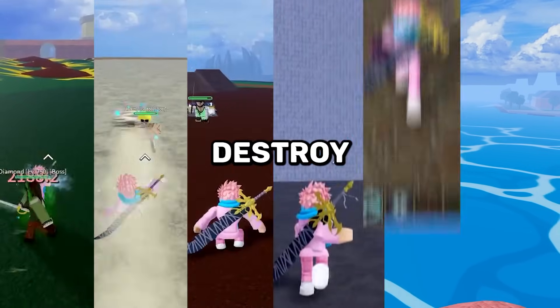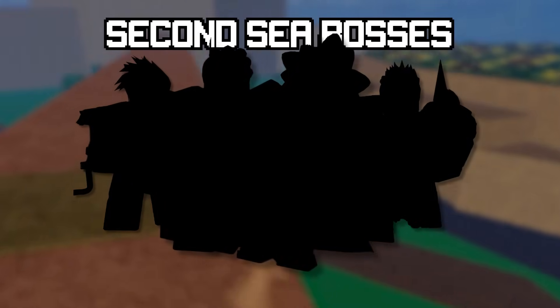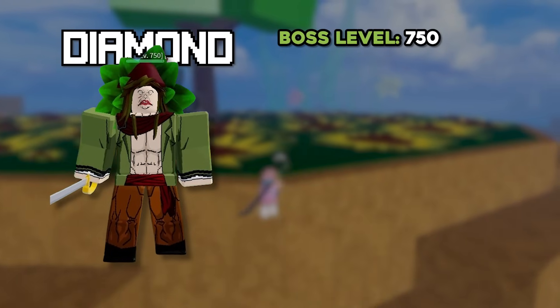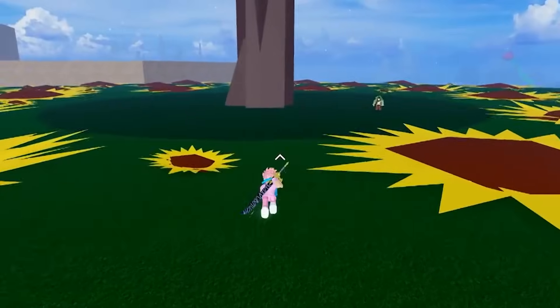In this video, I'm going to be showing you how to destroy every single boss in the second sea. Starting off, the very first boss we got in the second sea is the Diamond Boss. This boss is a level 750 boss, and he's located at the Kingdom of Rose, and he spawns next to this humongous tree.